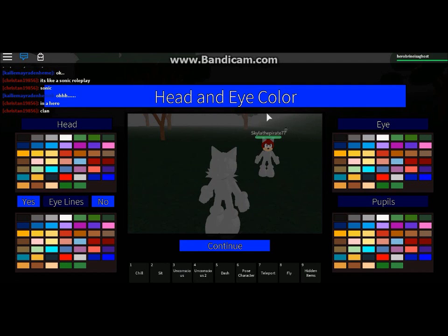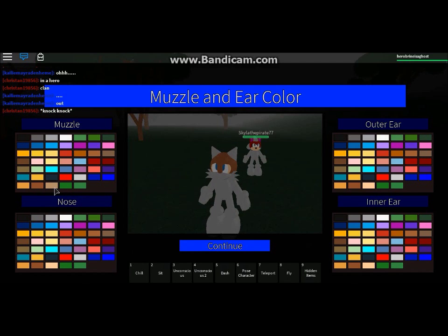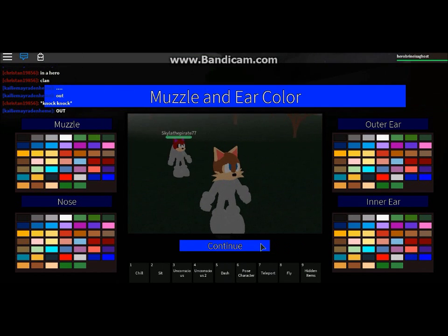Now we can decide the colors for my character. I'm going to pick the same character that I play as in every single roleplay. My head is loose, I have eye lines, and she has blue eyes — just blue, not that blue. Continue. For the muzzle, it connects to the eyeline similar to how Sally's does, but I look kind of like Sally at the moment. The inside of her ears are actually red, kind of red-pink.